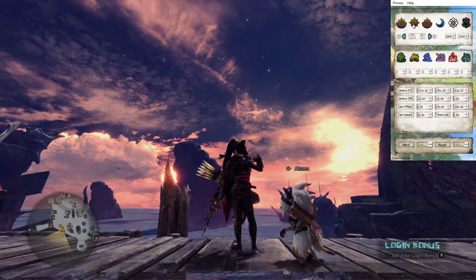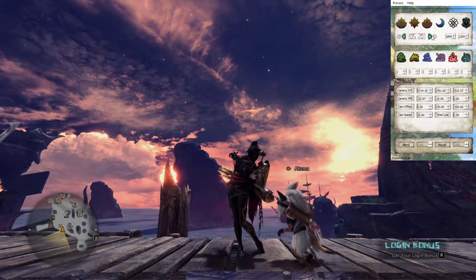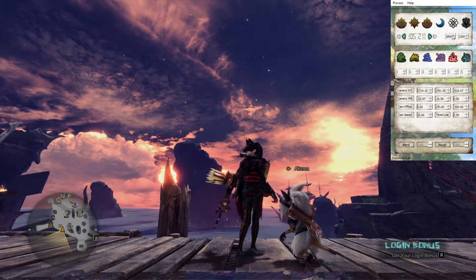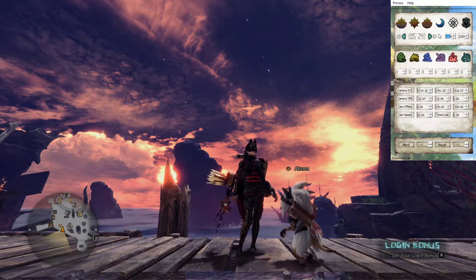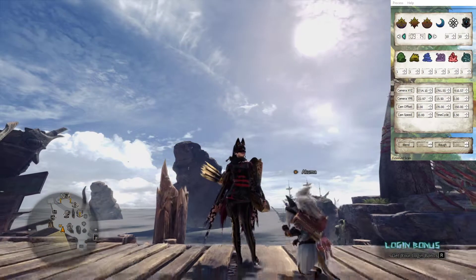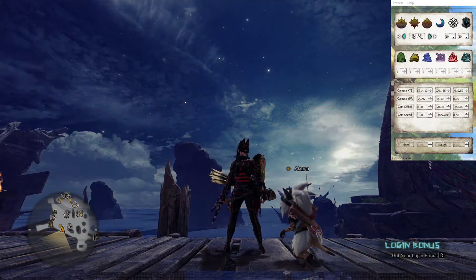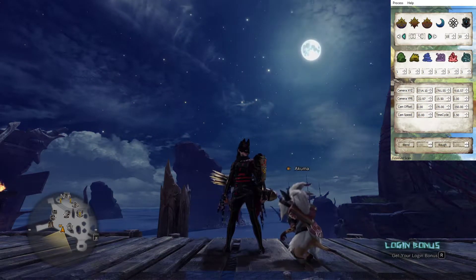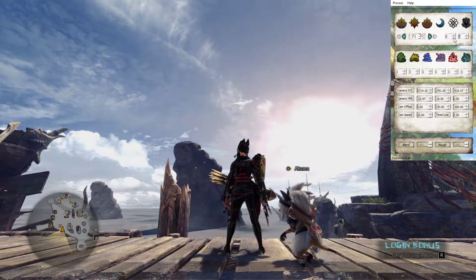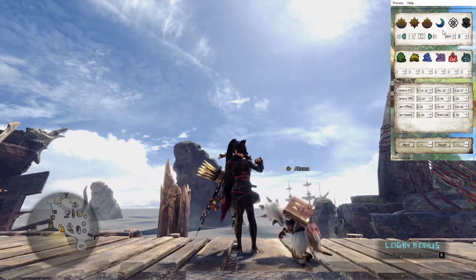So we can go through here — dawn, daylight, dusk, nighttime. On here we're going to see we can change the minutes and the hours. These two values are basically the lapse time for daytime (the first one) and the lapse time for nighttime. If we set them to, say, 10, you can see the cycle of the sun and the moon going pretty quickly — basically 10 seconds for daytime and 10 seconds for nighttime. You can obviously make it faster, like 5 seconds or even 3 seconds apiece. I'm going to set it back to 1,800 for daytime and 1,200 for nighttime.